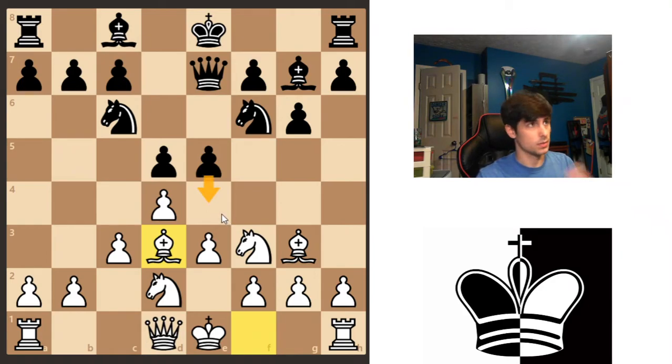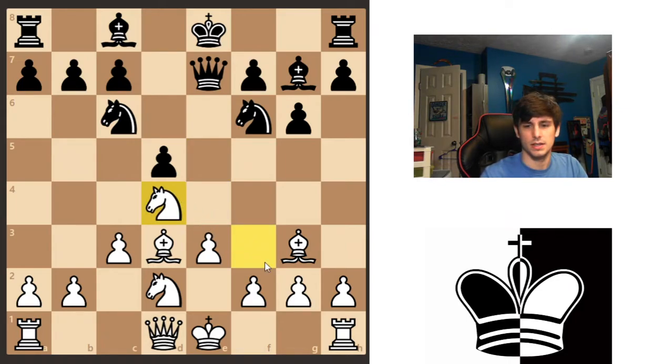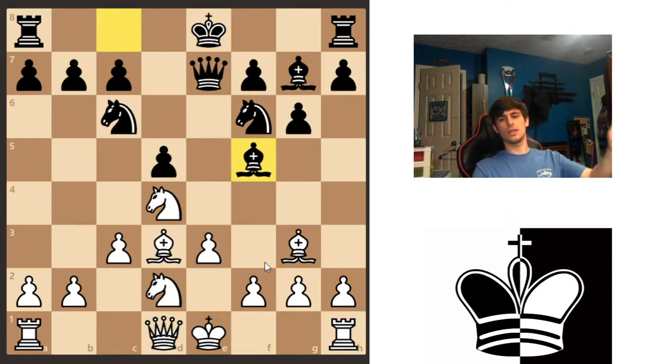Bishop d3 falls into that all-too-familiar pawn fork: black can just play pawn to e4, and that's a common trick with bishops on d3 and knights on f3. Of course, the black pieces don't see this and they play a different move — knight takes, bishop f5.